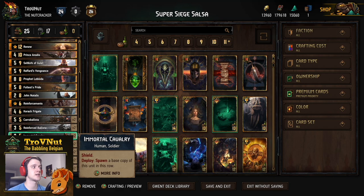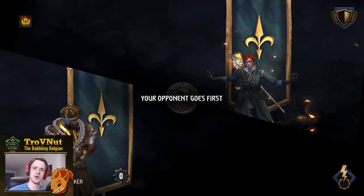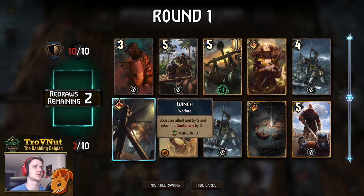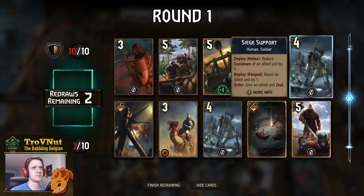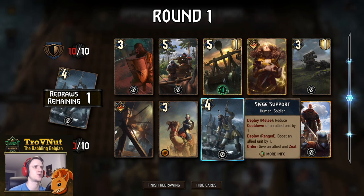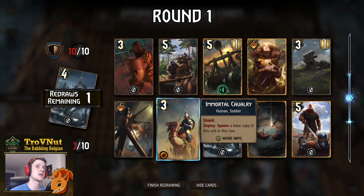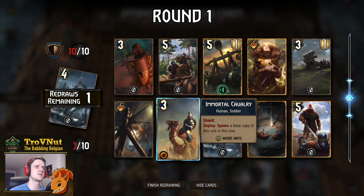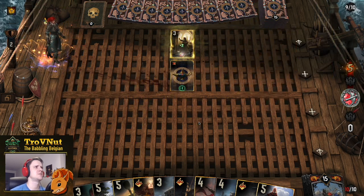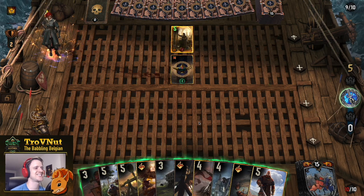That's the entire list, so we're heading straight into the example matches. First up in the super siege salsa is Shield Wall — a Northern Realms mirror, kind of. Our first hand gives us Amphibious Assault, which is the card we really want. I'll keep Renew — this is actually a pretty good starting hand. Let's get rid of one of the Siege Supports and we get a Ballista instead. I might make that mistake quite a few times. Most of the bronze cards are useful; let's get rid of one Immortal Cavalry and we get Anseis.